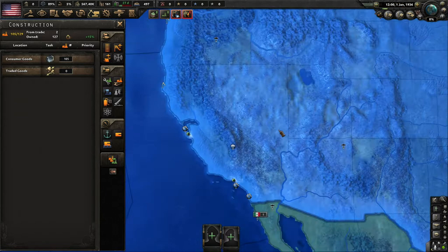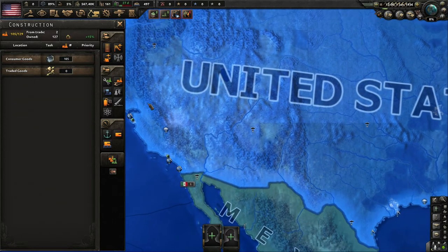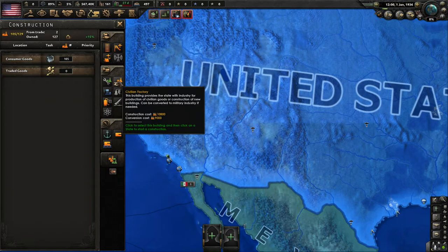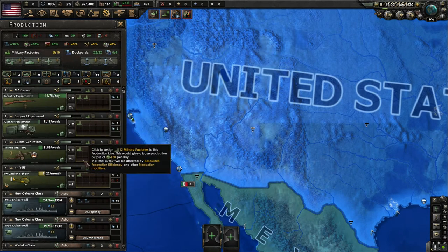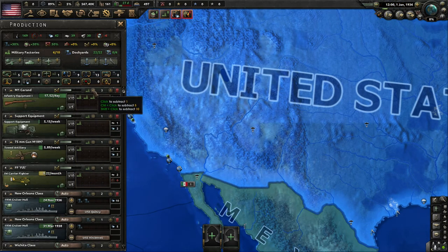Civilian factories are important — they fuel your economy, affect construction speed and trade, and the available production value shown by the wrench icon. Military factories produce military equipment, and you can adjust how many military factories work on each item. We have a couple free ones. We're going to crank out planes later, so we don't have to worry too much about planes right now.